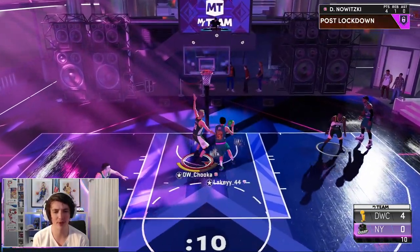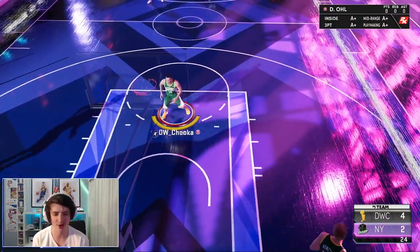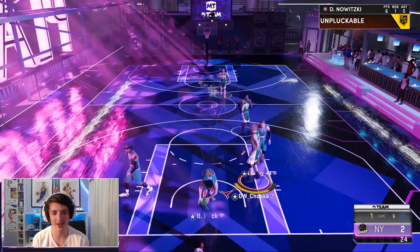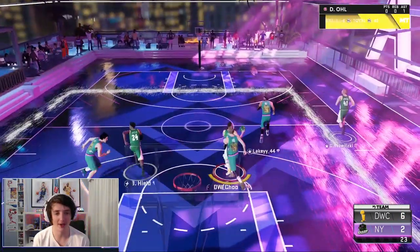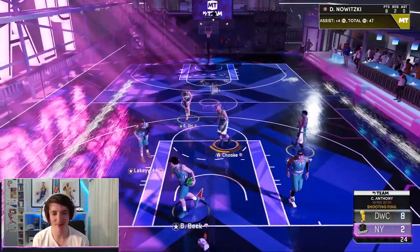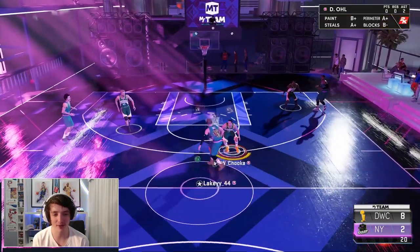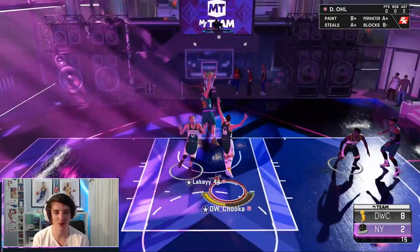I picked him up for about 390 MT. I think I'll be selling him back after this gameplay's done and then pick up another card like a Luka or something along those lines. We've got six of our 21 points with Dirk Nowitzki. A great steal there — we'll go inside with him for the and-one slam. This guy is absolutely fuming. He's been in chat multiple times. He's down 8-2. I am playing on-ball defense, which you very rarely do online, but I'm choosing to do it now.